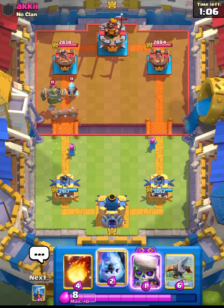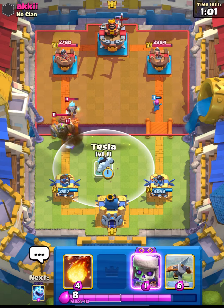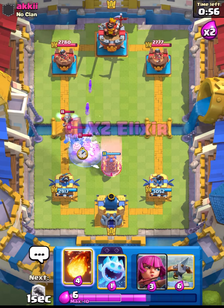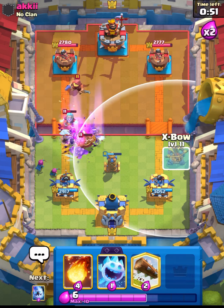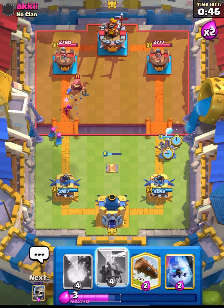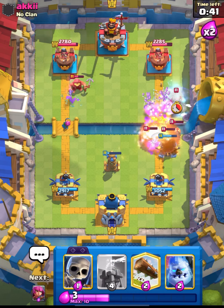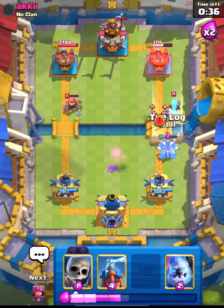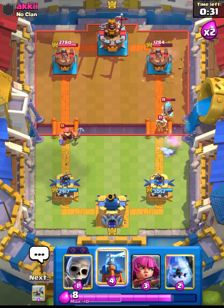Let's cycle our Log — he doesn't have his machine now. Let's try to defend this and then go in with our Expo when it's 2x elixir. Let's put down our Tesla. Let's have our Evo Skellies doing their job and get ready with our Expo. Let's place it right now. Expo got the connection! He is late in his Royal Hogs placement. Let's fireball this — really nice fireball for us. Expo is on his tower and I think it's going to get a lot of damage. That's one Expo connection.